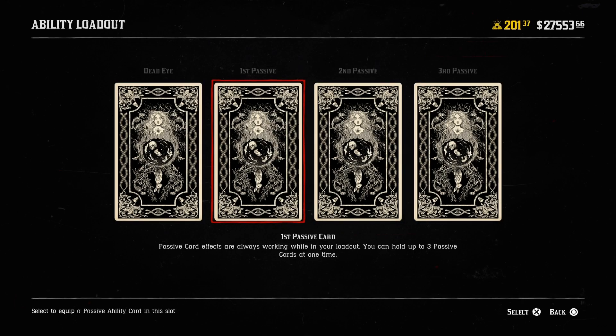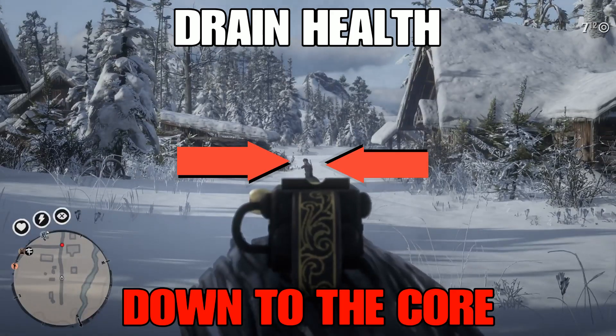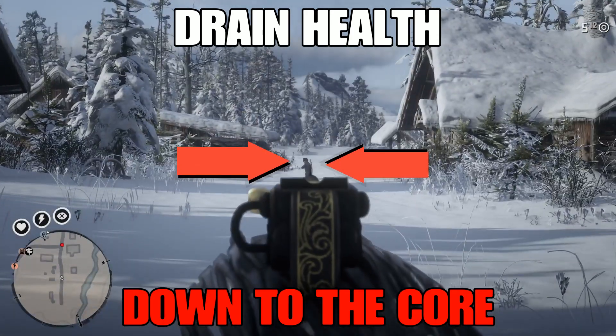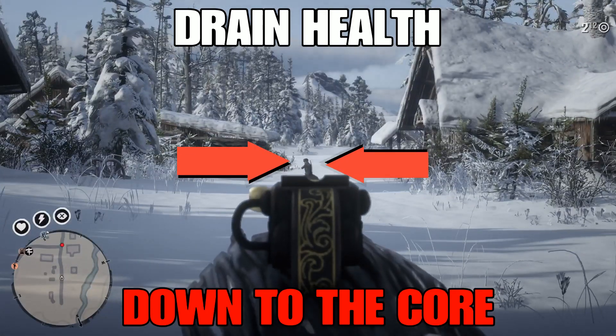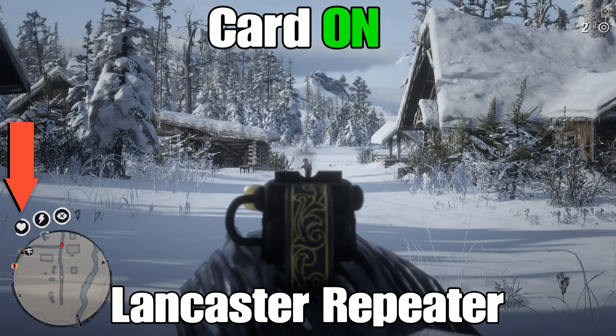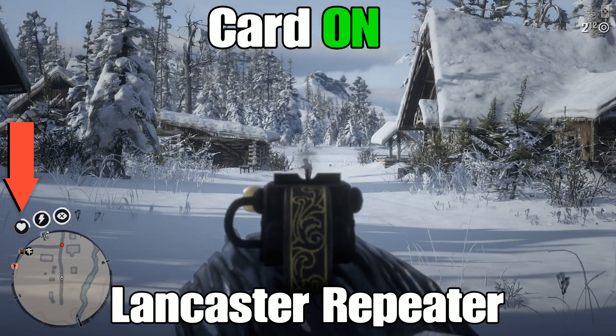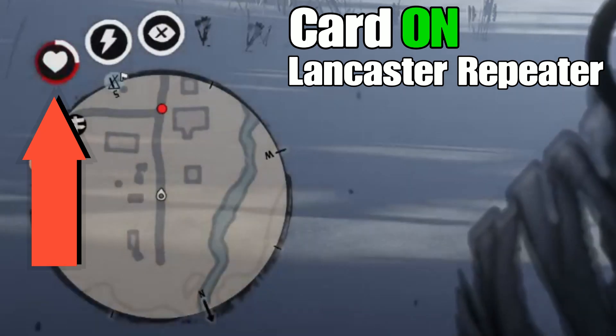Now we're going to add the card and see what the damage is like when we drain her health all the way down to the core and have her engage me. We're going to compare the results between the two. This is the card on — Lancaster Repeater — after she's already been dealt the damage and brought her health all the way down.